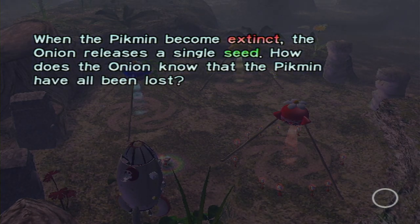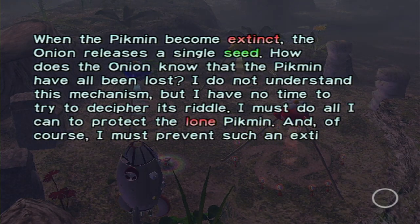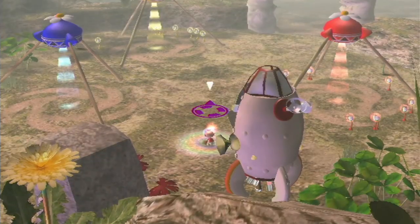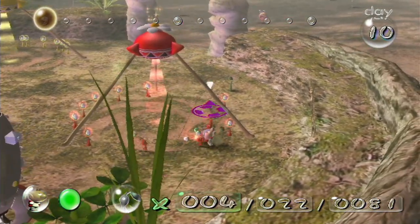When the Pikmin become extinct, the onion releases a single seed. How does the onion know that the Pikmin have all been lost? I do not understand this mechanism, but I have no time to try to decipher its riddle. I must do all I can to protect the lone Pikmin. I must prevent such an extinction from ever happening again. I can try. Who knows. But I need to get some blues.